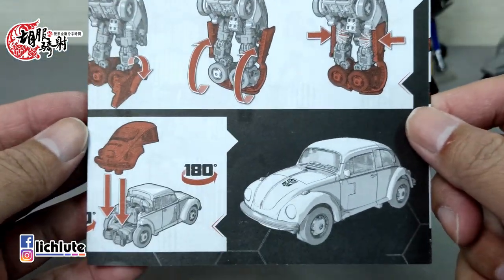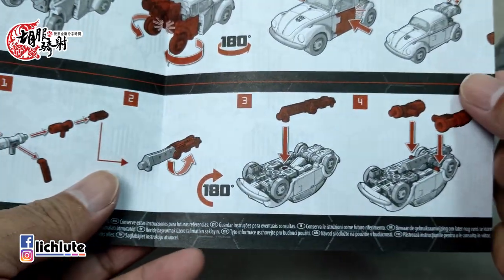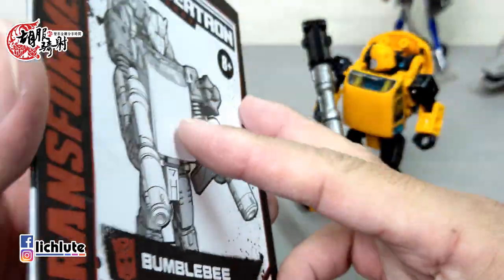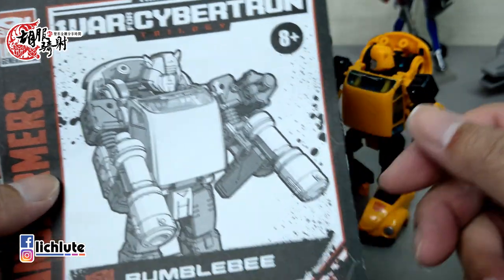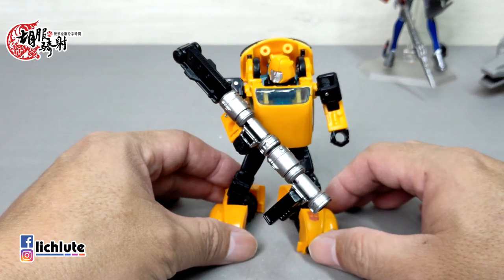我来做一款已经上市了一段时间的，这个是网飞和变形金刚联名款的Bumblebee。这款玩具现在价格非常的高，足足是原价的三倍左右。我一开始确实有买，后来因为代购的时候数量算错，只好把我那一组出给了别人，变成是我自己没有Bumblebee。